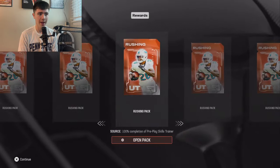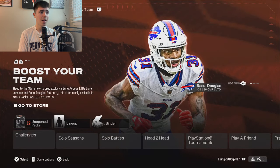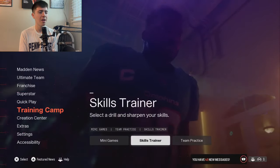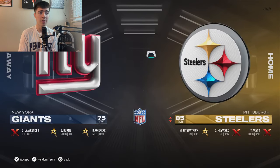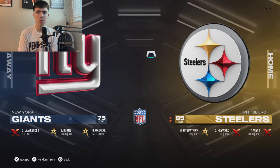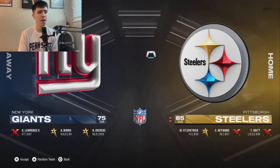You guys can see we have tons and tons of rushing packs — it says skill trainers underneath, and I'll show you in just a second. I ended up earning 12 of them and I'd almost guarantee we're gonna have 150k in value minimum out of those packs. Essentially what you're gonna do is go to the training camp and go under skill trainers. This has been in the game for a few years now, and with the price caps right now it's even more effective. I'd recommend going with the Dolphins or a really speedy team — they have Tyreek Hill, Jaylen Waddle, Devonta — it's super fast.